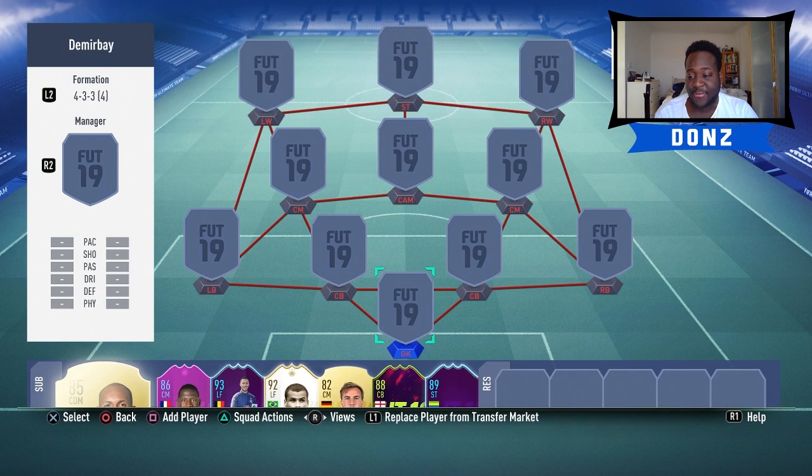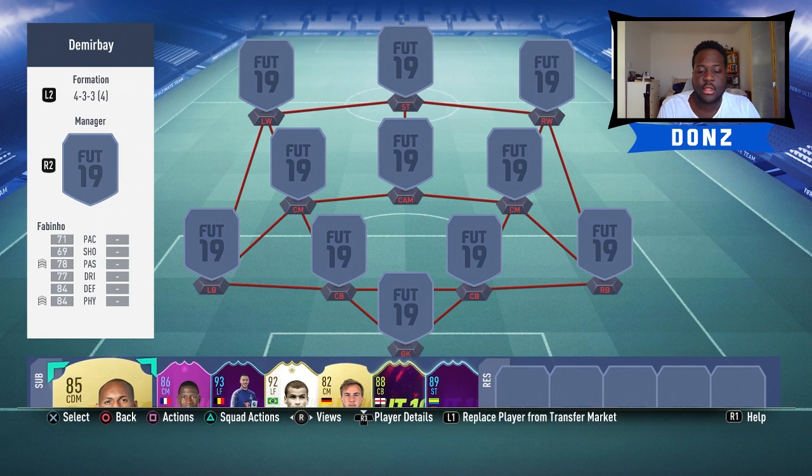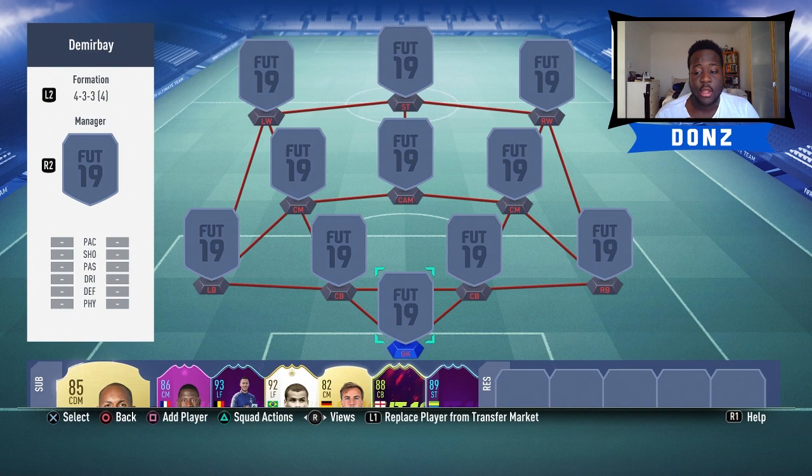I'm going to be showing you guys a squad that I used to get the Murve card. Hopefully if you guys are trying to get it, it's in the weekly objective - all you have to do is win eight rival games with 11 German players. Just like last week, there are ways around using 11 German players for the full game. Best thing to do is start with 11 German players on the field and then sub - you get three subs.